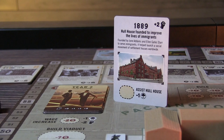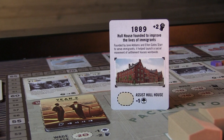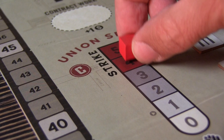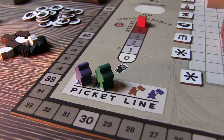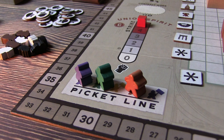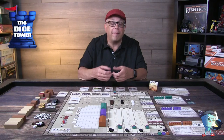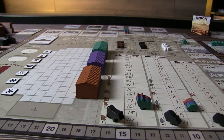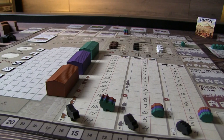Every time you flip one of these cards, you're going to have to adjust the union spirit. Union spirit is fine until it hits four or five, and then workers are going to go on strike. When they do, you have to take one of your workers for that year and place them on the picket line. There are multiple ways to lower this, but in general it's really going to impact what's available to you when you play that particular year.